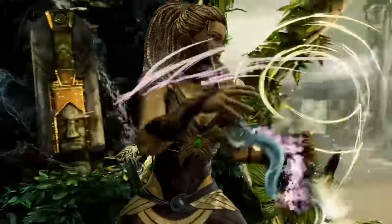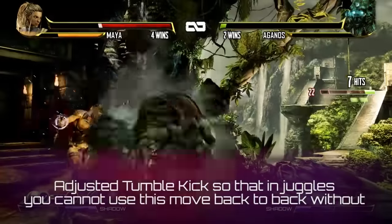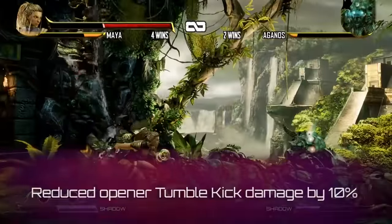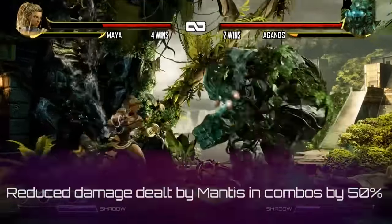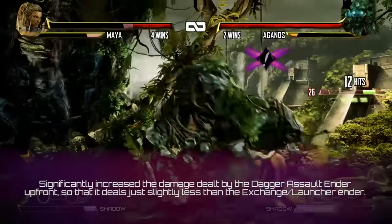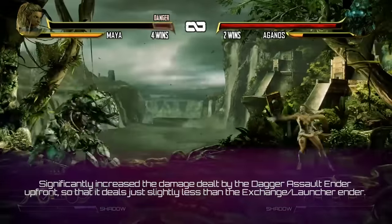Next up is Maya. We've adjusted her Tumble Kick so that in juggles you cannot use this move back to back without inserting manuals in between, just like Orchid. We've reduced her Opener Tumble Kick damage by 10%. Double Dagger damage has been reduced by 33%. Mantis damage dealt has been reduced by 50% in combos. We've also significantly increased the damage dealt by the Dagger Assault Ender up front so that it deals just slightly less than the Exchange Launcher Ender.